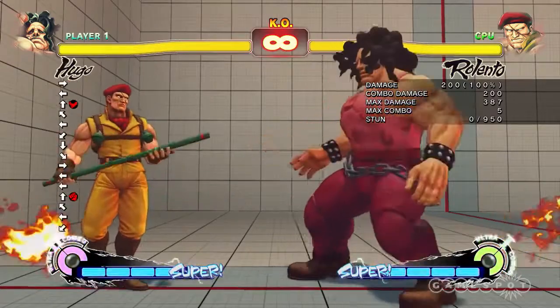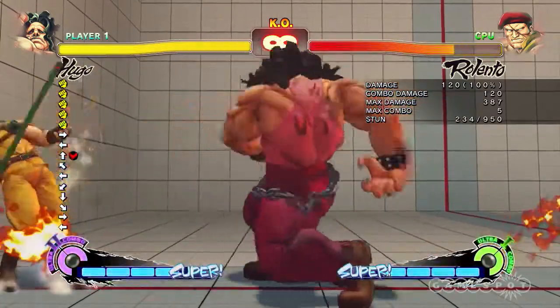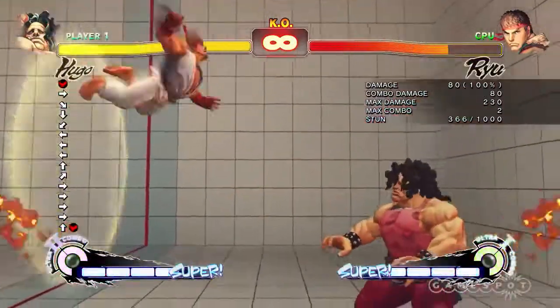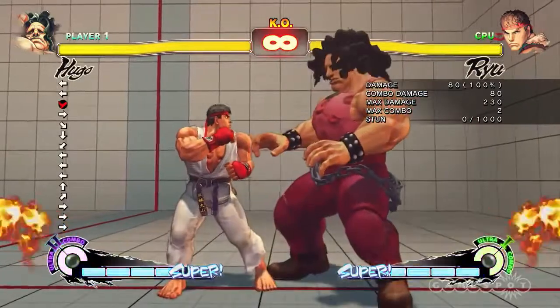So they're now trapped in the corner, and from here, medium punch just reaches from this far — that's brilliant. He's also got one that throws them against the wall. This is his strongest command grab by far because it allows him to follow up with additional attacks.